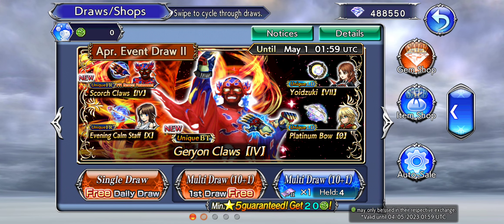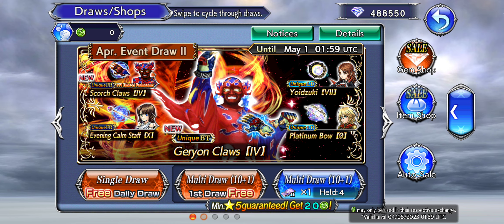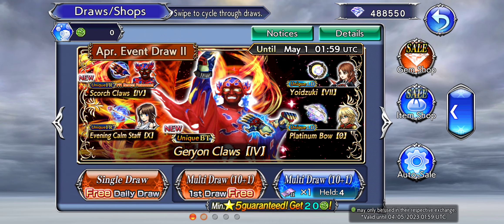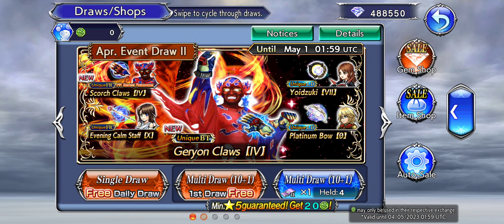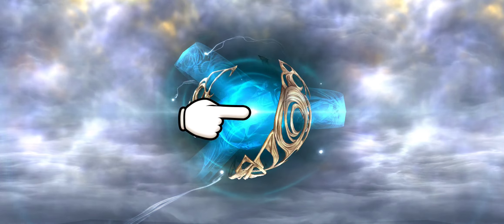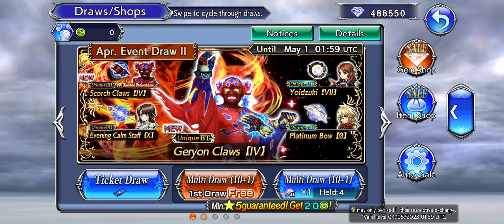Alright guys, welcome back to a Not the Opera on Me video where we're gonna be pulling for Ruby Conte's entire kit. We do have the exact same banners as we had on the JP side. So we're gonna go in with gems — hopefully I can get everything within the multi draw tickets, seeing as how I do have four, and we got the free multi as well. Let me know how your pulls went down in the comments below.